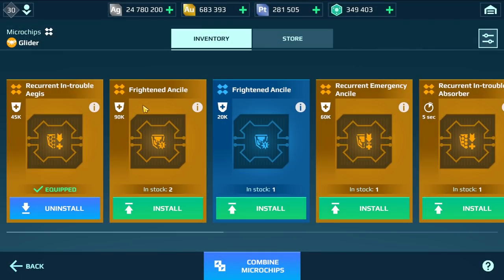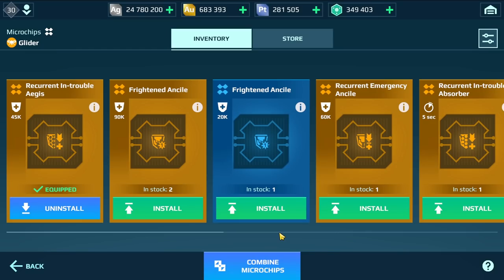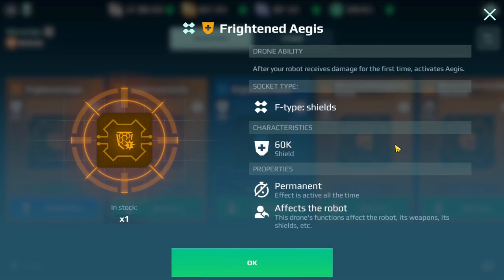The first chip I'm going to use is 'Recurring in Trouble Aegis' — it works like the absorber microchip, the in-trouble absorber, but you're getting aegis shield and this is actually permanent. It's not like the absorber that lasts a short period of time; until they penetrate it you will have it. The second chip, 'Frightened Aegis', activates after the robot receives damage for the first time — unlike the other aegis chip. You have 60K shield and you have it until they penetrate it.